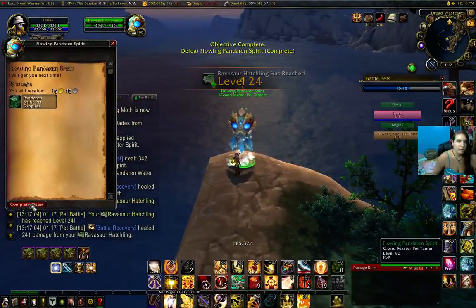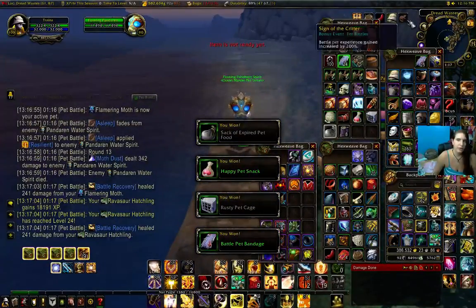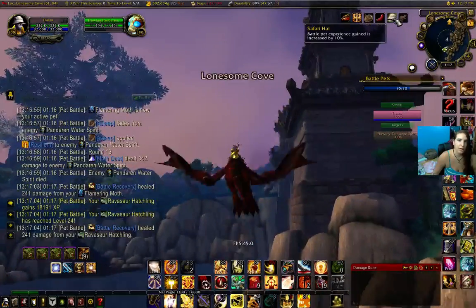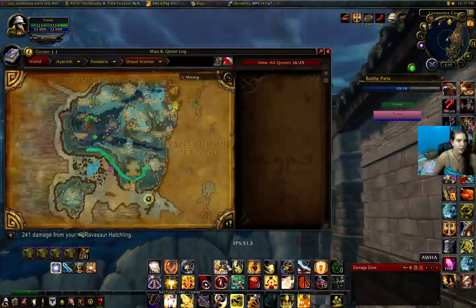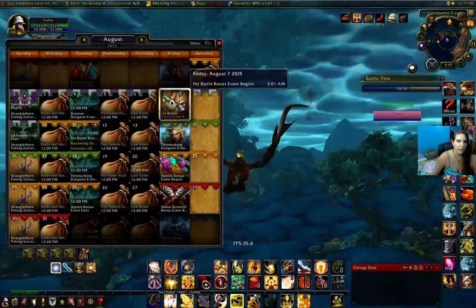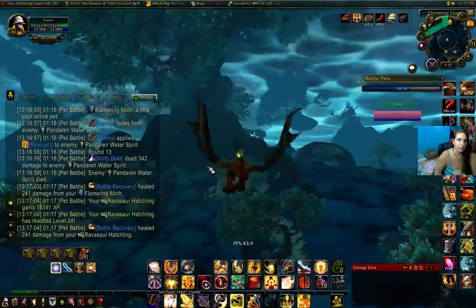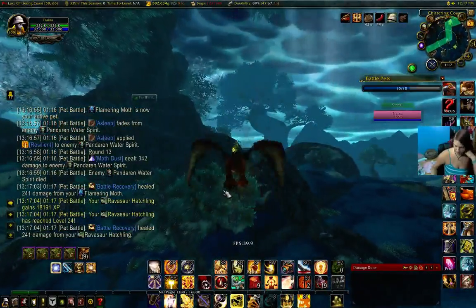The reason being is because this weekend is pet experience weekend, meaning you get three times more pet experience for your pets. It does stack with the 10% safari hat, 25% pet treat, and the 50% pet experience treat. So this weekend from August 7th until 2 o'clock in the morning on Tuesday, August 11th, that is when you have your three times pet bonus experience.